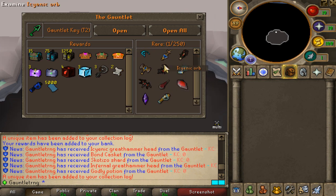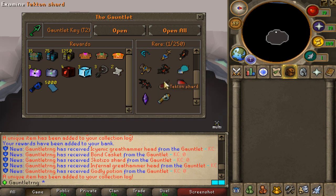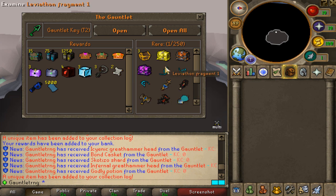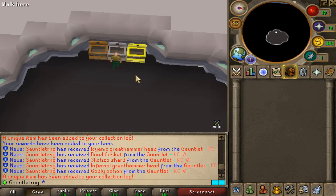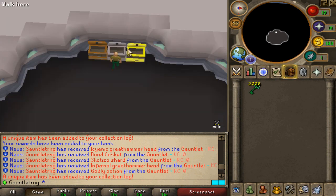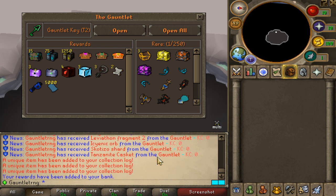The cool thing about Gauntlet is you get all the end-game content pieces combined into one mini-game. As of the gods — Scotizo, Tacton shot, all those drops are in here. The Leviathan farming is in here as well, so it's actually pretty neat. Very AFK, so you can get all this loot just by running it. Well done — very very amazing.